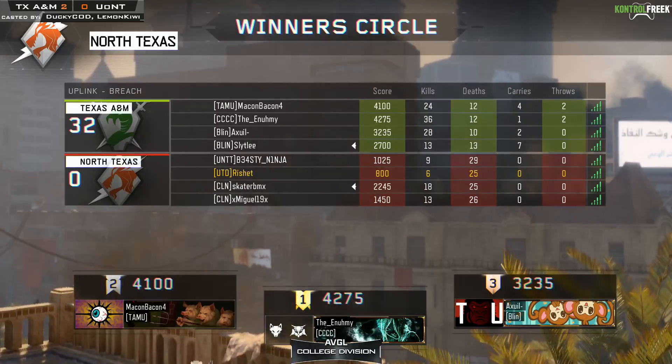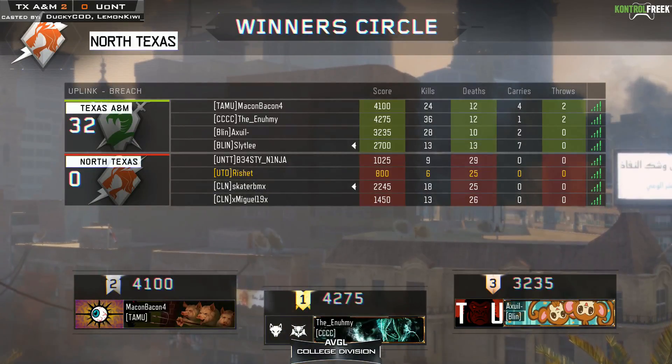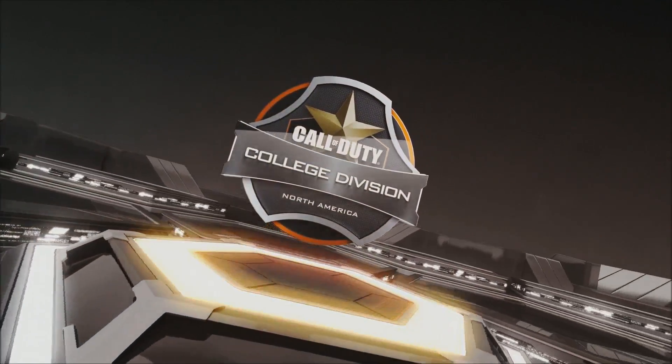Now it's 3-0 in favor of Texas A&M. In case you guys missed it - 250 to 7, 6-1, and now 32-0. A little bit of deja vu from our first matchup. But don't give up hope on this league - we're going to have some great teams come up and show you guys what real Call of Duty is all about. This is just the round robin group stage - the top eight teams go to a double elimination bracket two weekends from now, and that's when we'll be seeing the most high-velocity intense Call of Duty action.